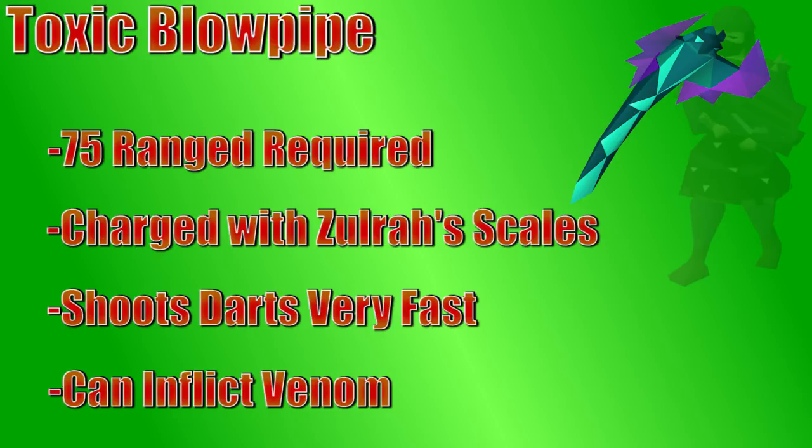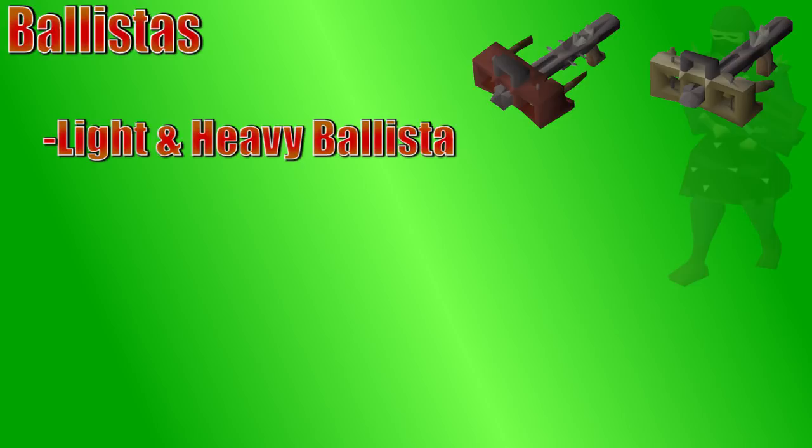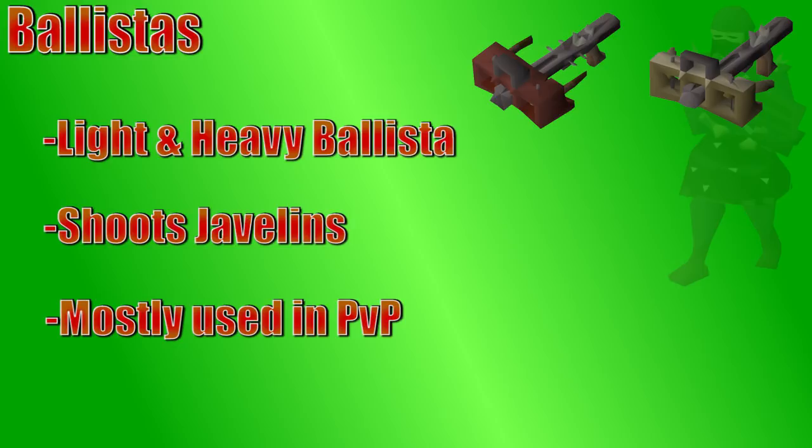Quickly now, we'll talk about ballistas. There are only two ballistas in the game — the light ballista and the heavy ballista. These fire javelins as ammo, but they really aren't used that often. The heavy ballista can hit very hard, and it's seen a little bit more in PvP to try to get that knockout than it is in PvM. They're just a little bit too slow to be that useful in most PvM situations.